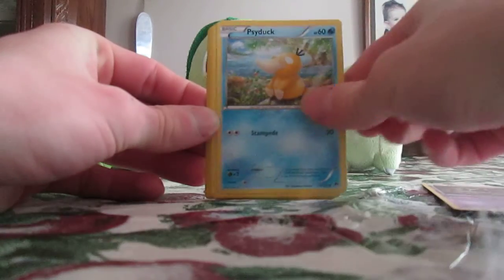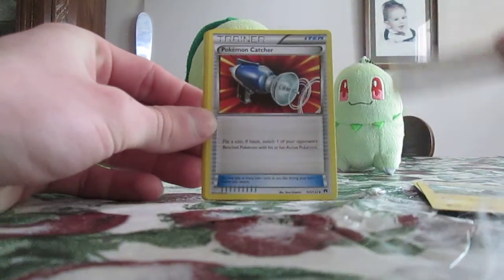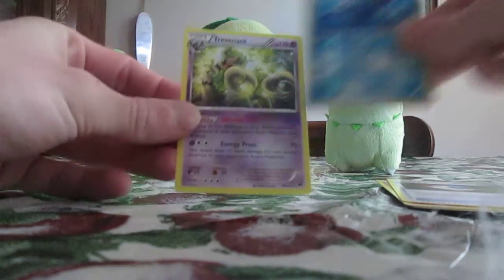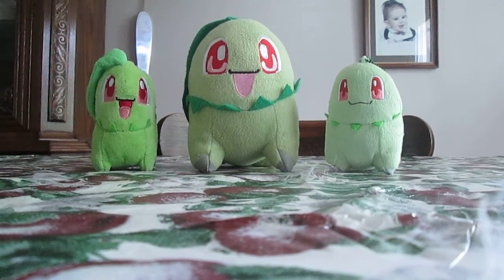For the first pack here, we got Phantump, Psyduck, Sheldr, Blitzel, Farrowseed, Pokémon Catcher, Heavor, Great Ball, Lapras Reverse Holo — it's not uncommon — and a Trevenant. What a great pack that was.